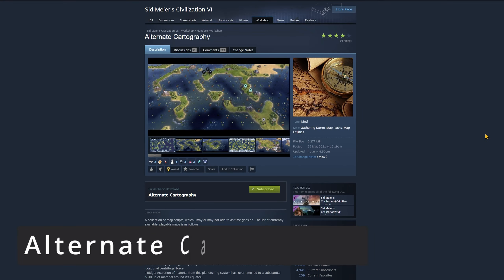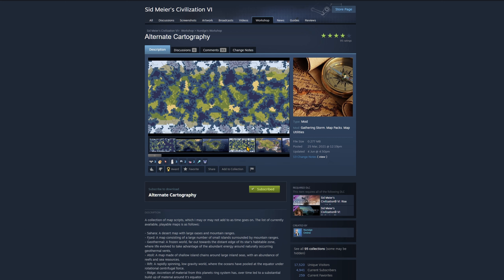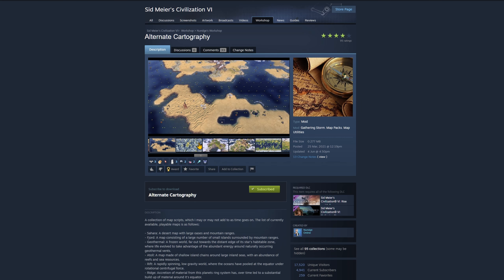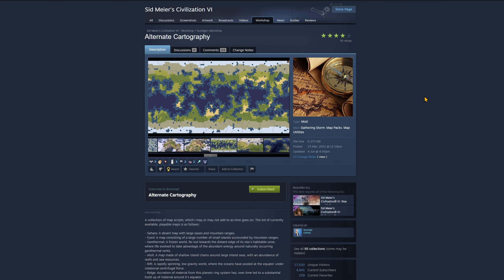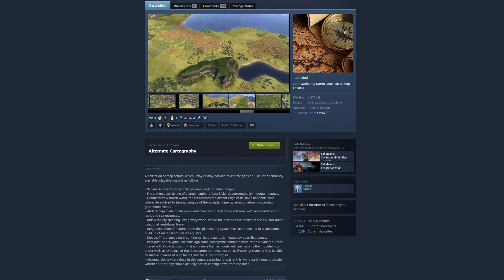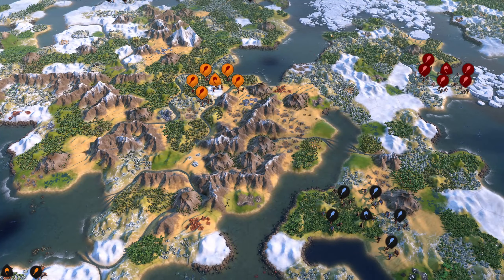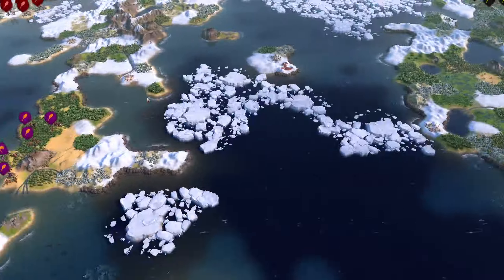Next up, two of my favourite map mods. First, Alternate Cartography — a mod that includes several map scripts, all of them very interesting, very creative, and very different from the default maps included in the game. It's also still being updated; it just got some new maps added recently. It's a little hard to describe some of the included maps, but if you're looking for interesting map scripts, I highly recommend checking it out.